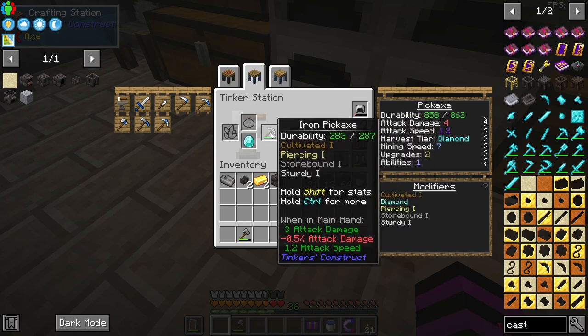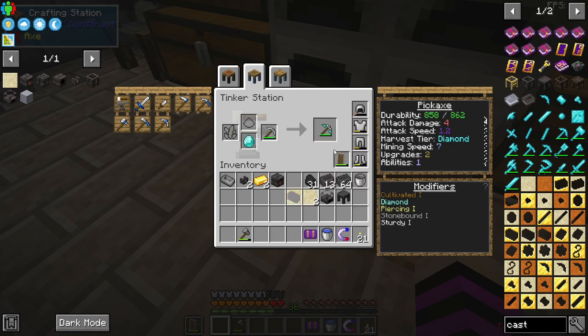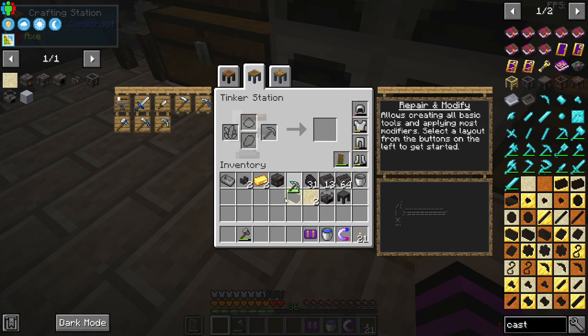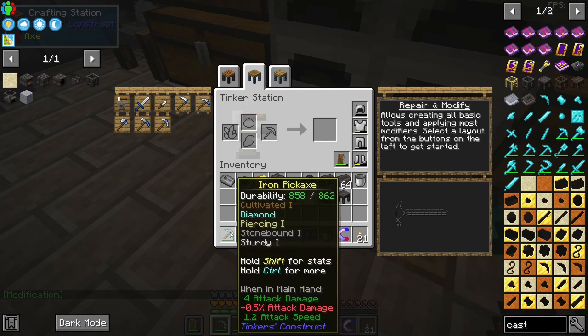If you look at the regular iron pickaxe it has a durability of 287. With the diamond tip it goes up to 862, which in itself is worth the upgrade. Specifically for the iron pickaxe, I'm not sure I would waste diamonds at the very beginning for things like the axe or the matic.